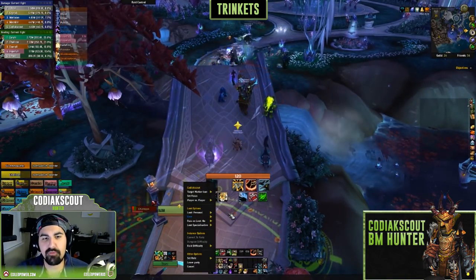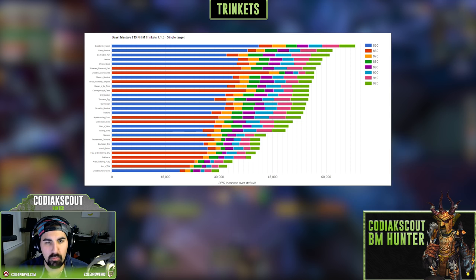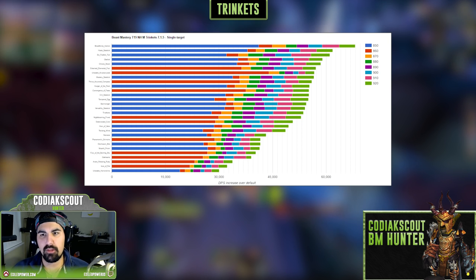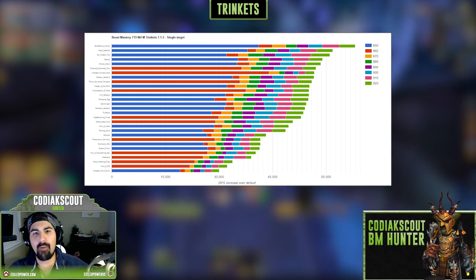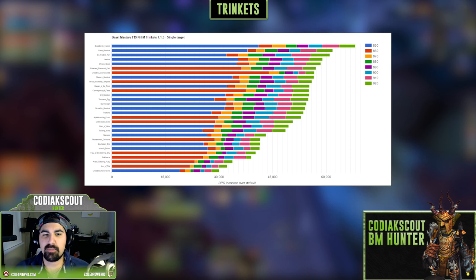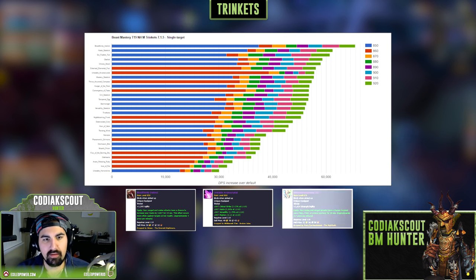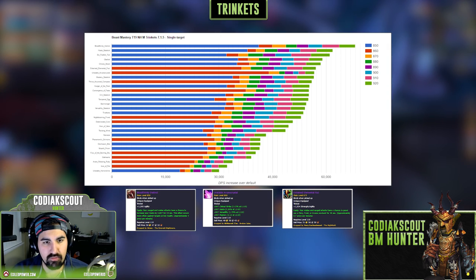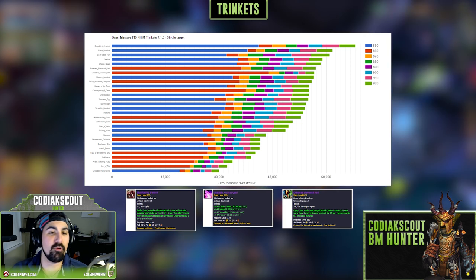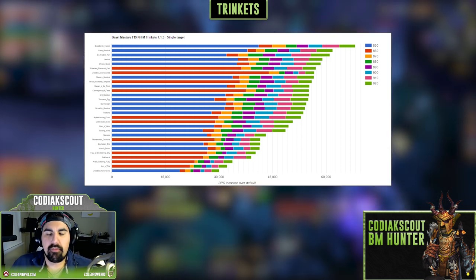Moving on to trinkets: Azortharion is the main theorycraftier for hunters and where I get my information. He put up a great chart on the Icy Veins website — I'll put it on screen and link it in the description — showing what trinkets to aim for and how item levels impact each one. Key targets are the BTI, the Unstable Arcano Crystal, and the Entwined Elemental Foci. The Elemental Foci is from the Nighthold, the Unstable Arcano Crystal is from a world boss, and the BTI — still the best trinket for BM Hunter — is from Emerald Nightmare.